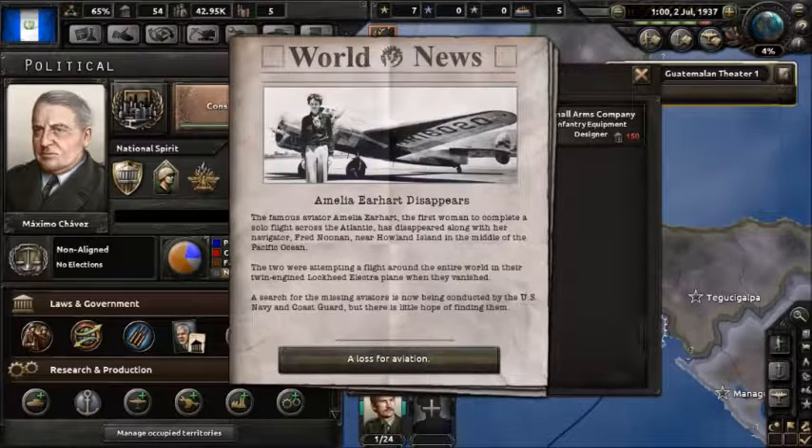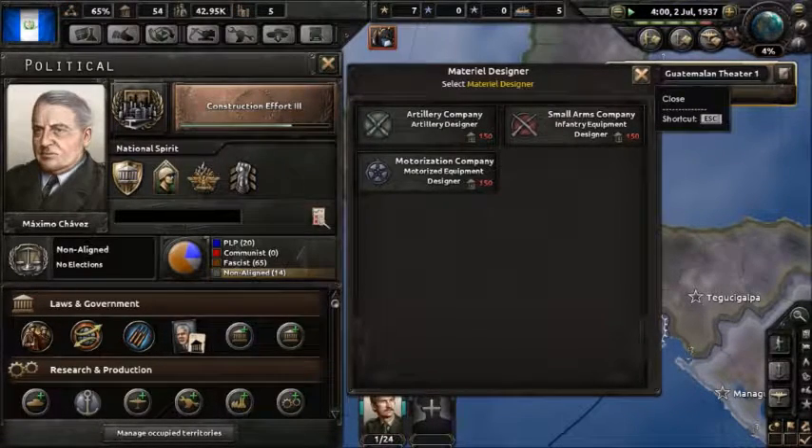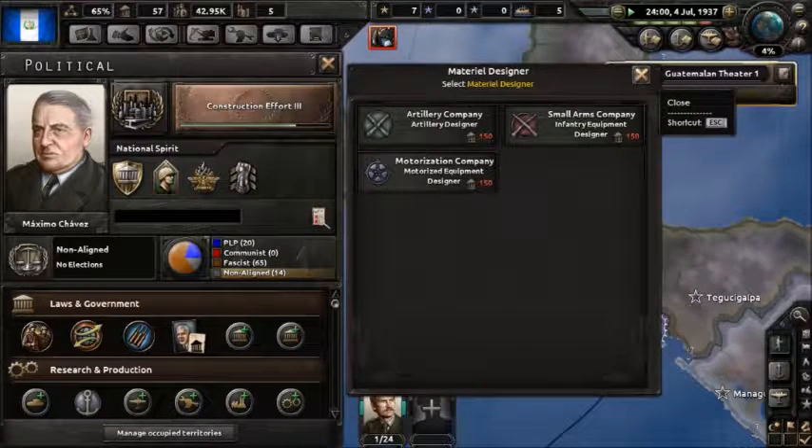Amelia Earhart disappears — the famous aviator Amelia Earhart, the first woman to complete a solo flight across the Atlantic, has disappeared along with her navigator Fred Noonan near Howland Island in the middle of the Pacific Ocean. The two were attempting to fly around the entire world in their twin-engine Lockheed Electra plane when they vanished. A search is being conducted by the US Navy and Coast Guard but there's little hope of finding them. I actually don't know — did she make it around the world? No, she disappeared. I might have to look that up.